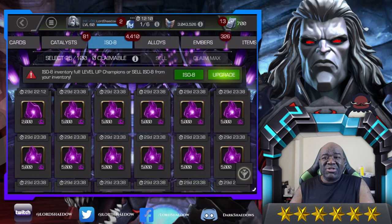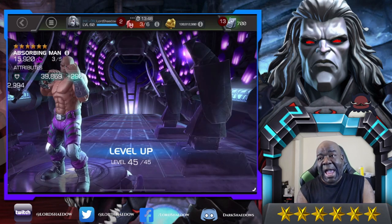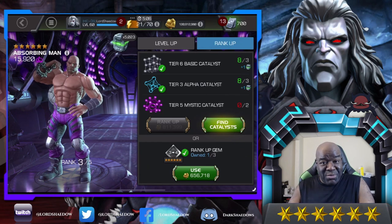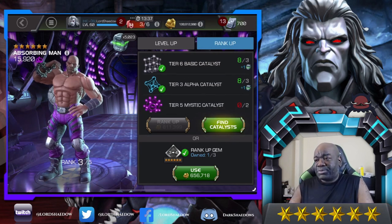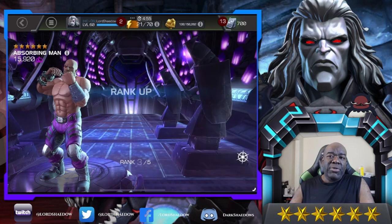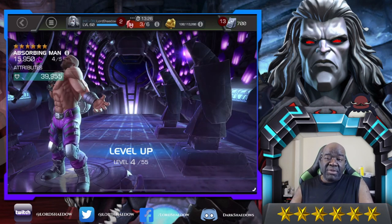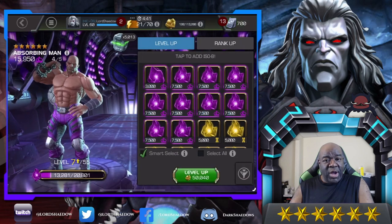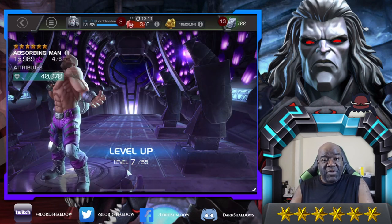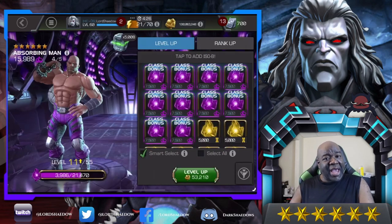T4 basics are not difficult to come by if you want to spend your units, but I didn't really want to spend them. I went into the battleground store and bought some there after running a few battleground matches to get the tokens. As far as the T5 basics went, I had opened a bunch of paragon crystals a while back, but this time I went through the side quest and event quests wherever I could find T5 basics, fragments, or any crystals I could find.